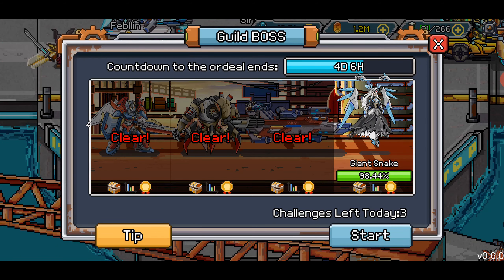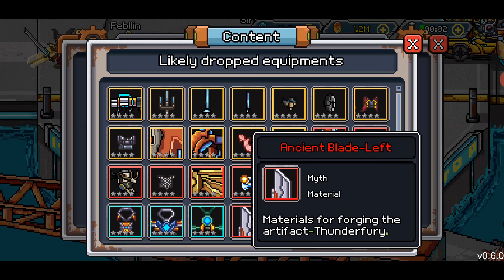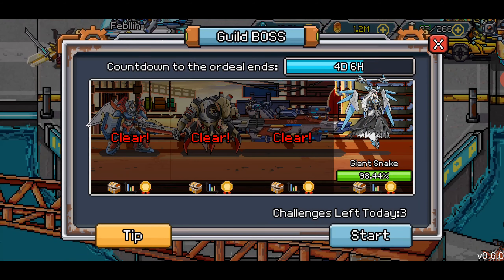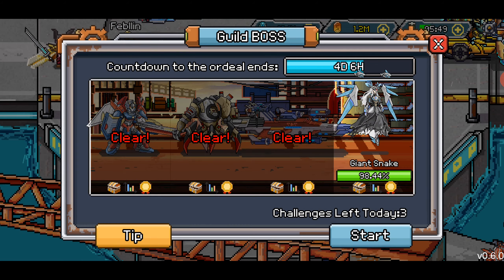I'll show you the Guild Boss loot. Number 2 has the left ancient blade, number 3 has the right ancient blade, and number 4 doesn't have any of the materials, fortunately.